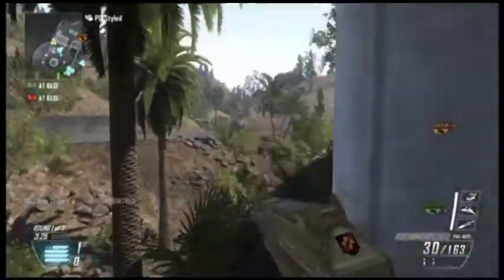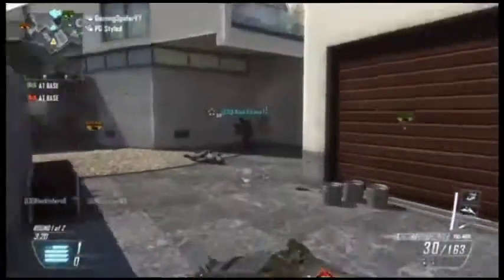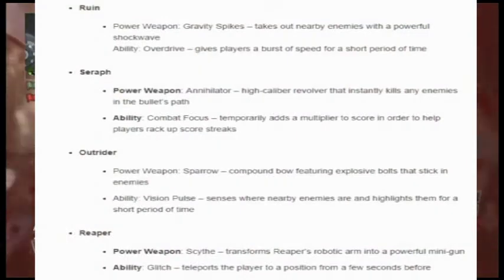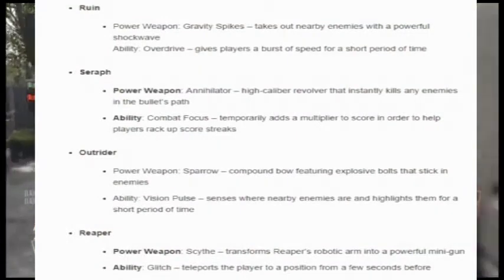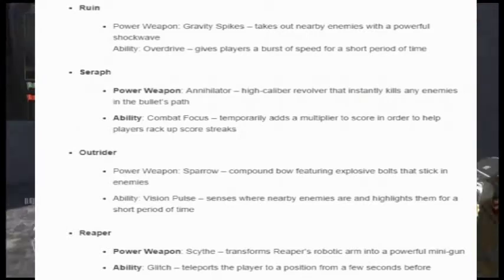Treyarch has revealed 4 of the 9 specialists that will be in Call of Duty Black Ops 3. The first one is Ruin. Power Weapon: Gravity Spikes, which takes out nearby enemies with a powerful shockwave. The ability is Overdrive, which gives players a burst of speed for a short amount of time, similar to Overclocked in Advanced Warfare.